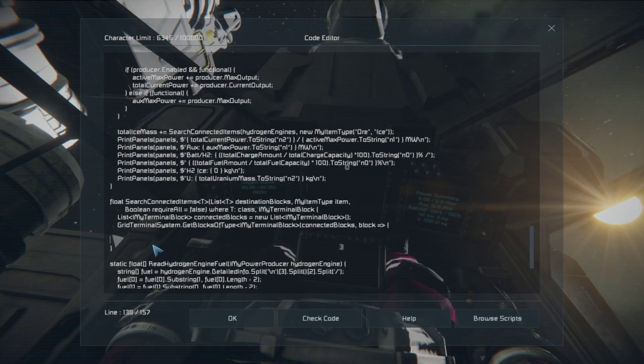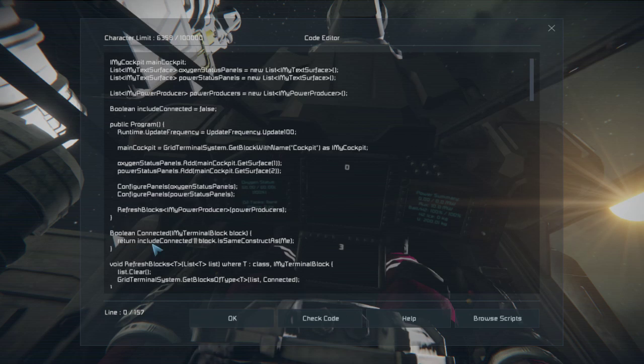This is where the bulk of our filtering work actually goes — determining which blocks we are actually going to return. Because we're using GetBlocksOfType for any terminal block, this would return everything by default, but it gets passed through the filter first. So the filter is where we determine which actual blocks we care about. First filter: if we're not supposed to include connected stuff — not include_connected — and the block is not on the same construct as the programming block, return false.